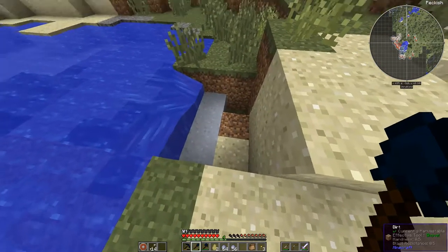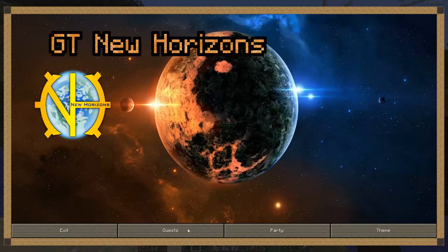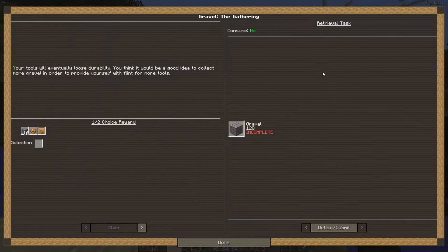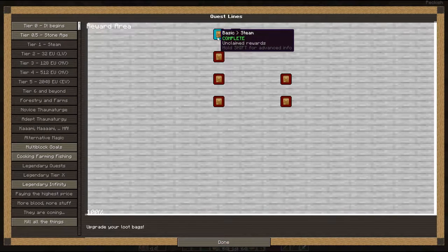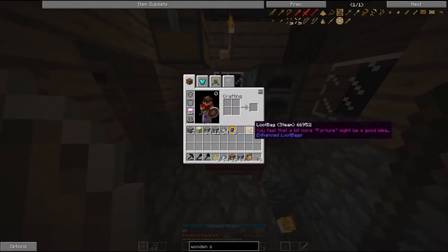Find some clay. We've got our loot bag. Go down here to the reward area. Steam. We're going to claim our steam bag.